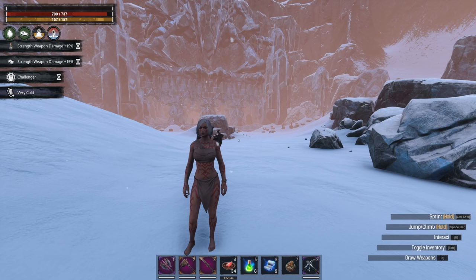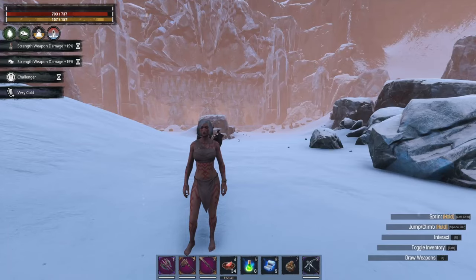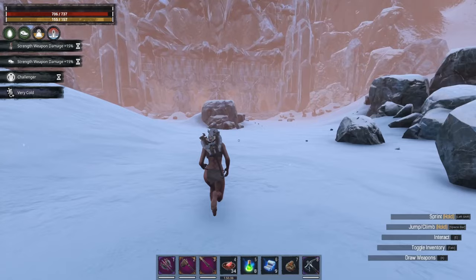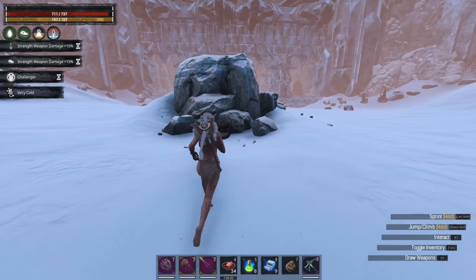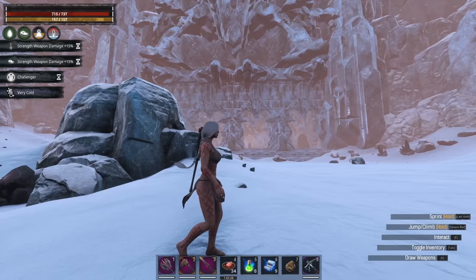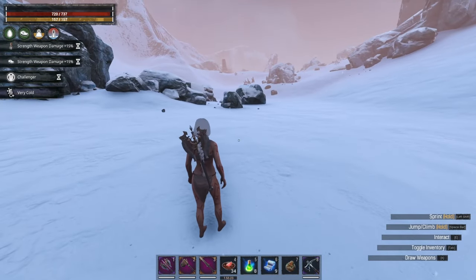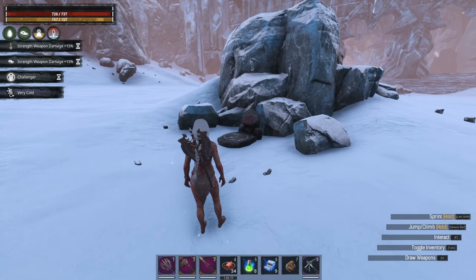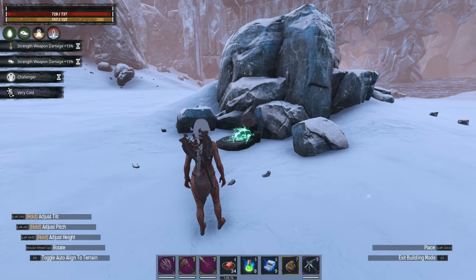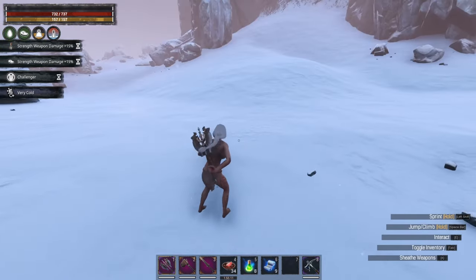Third and finally we have the frost one, right near the frost obelisk at the frozen temple — pretty easy to get to. You might want to bring some warm food with you since you will be naked and it can get cold here. It's a good idea to bring warm food, and you'll probably need some to get here for the first time if you don't have the obelisk unlocked. Refresh any foods you need and buff up prior to starting because the creature spawns in pretty quickly.